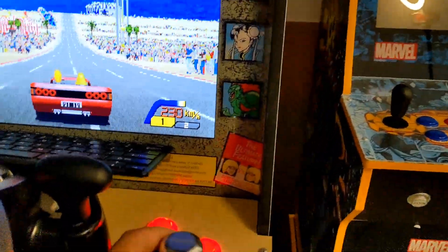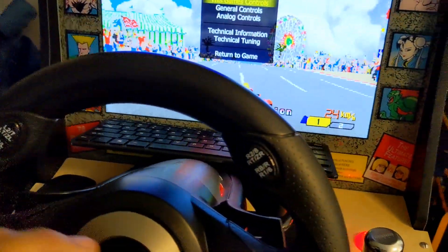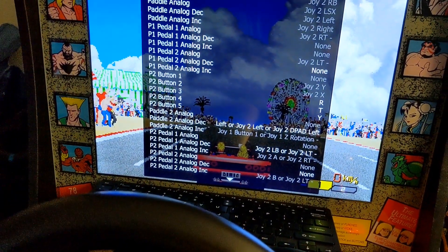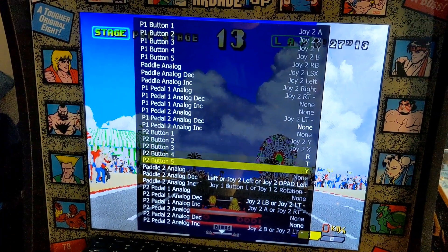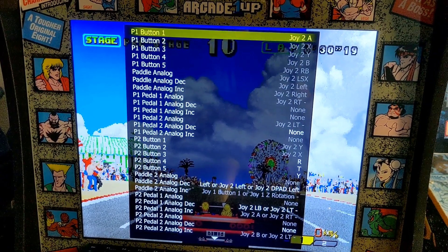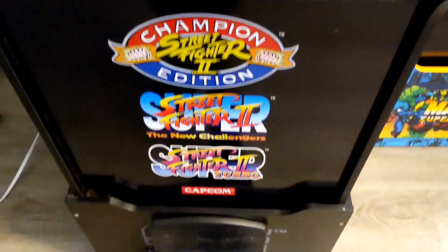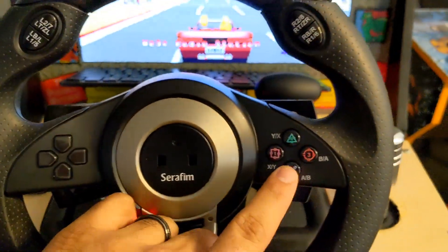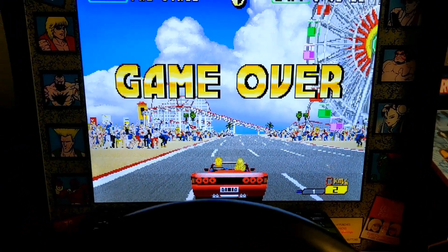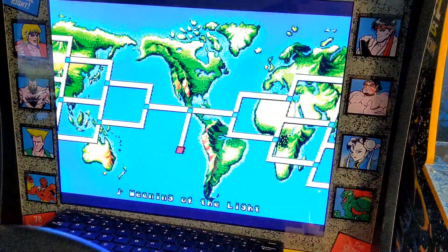I don't know how to change gears — that's one thing I didn't figure out. Actually, I don't think there is an option for a gear change, which is kind of weird. But you guys get the gist of how to set that up. I'm pressing on the gas and to change speed it's X — okay, gotcha.